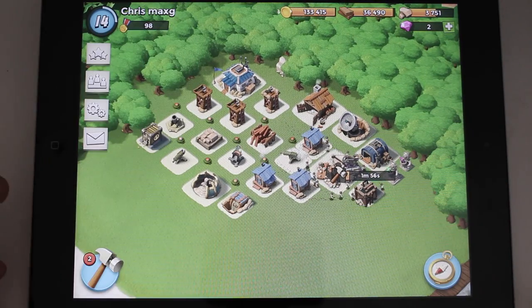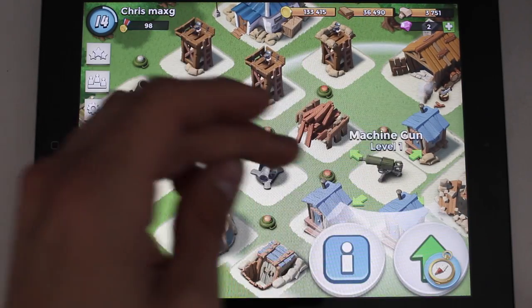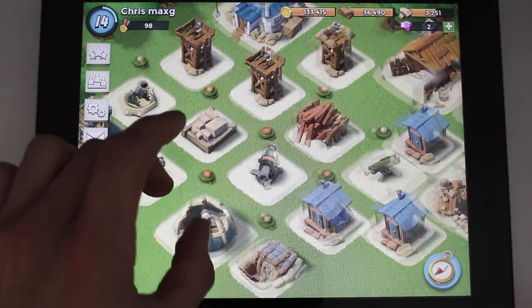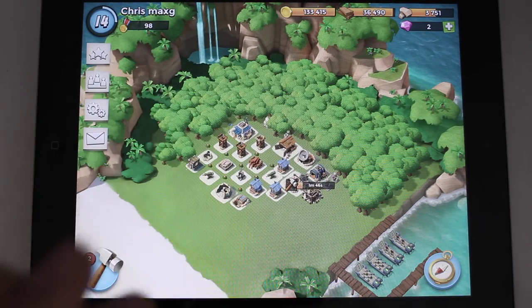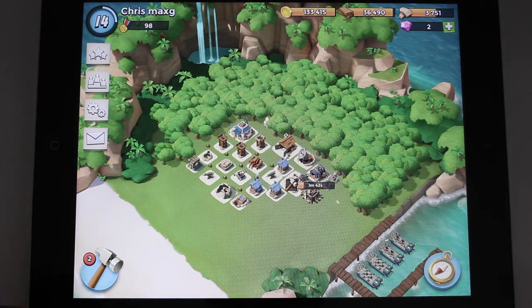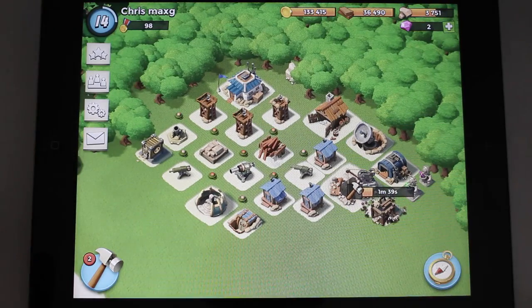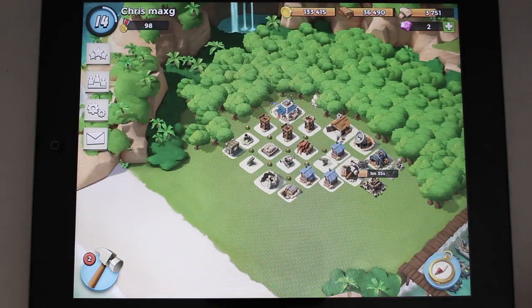Basically you have to build up your town and build some army, like this cannon or this machine gun or some mines, because you can be attacked by other players. Your hometown is going to look like this all the time — it's not going to be destroyed. But they are going to steal your gold, wood, or stone, whatever you have. And you can do the same.